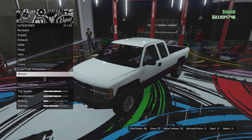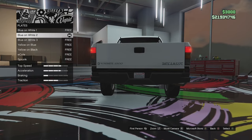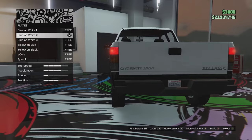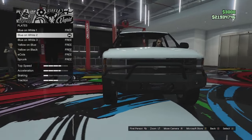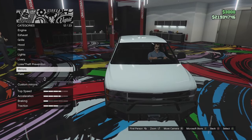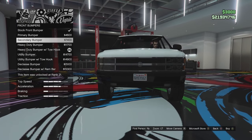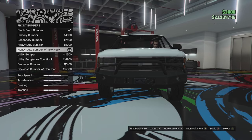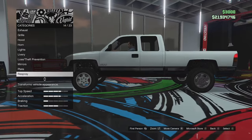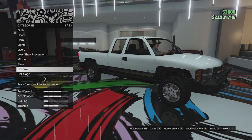Mirror options: standard black mirrors, chrome, or carbon. We'll leave them black — would have been nice to have a primary color option. The license plate is very small for some reason. We've got a plate on the back but not the front. Actually it did have a front plate standard, but applying the winch removed it. If you want to keep the front plate, just don't apply the winch.